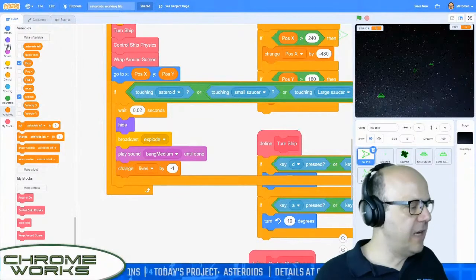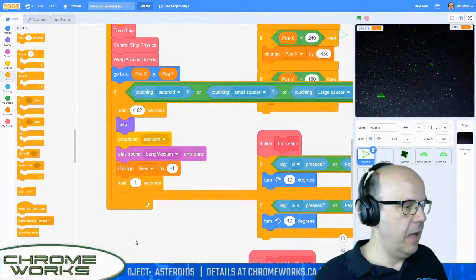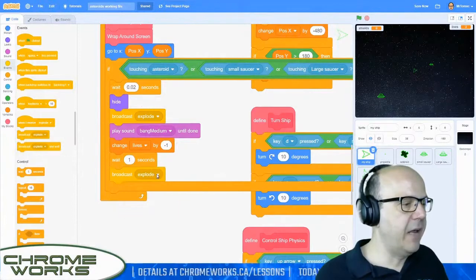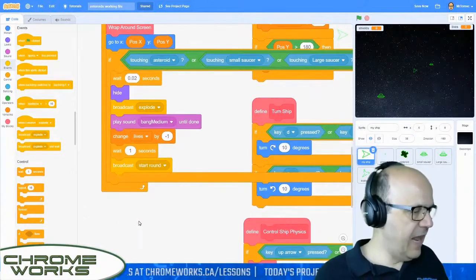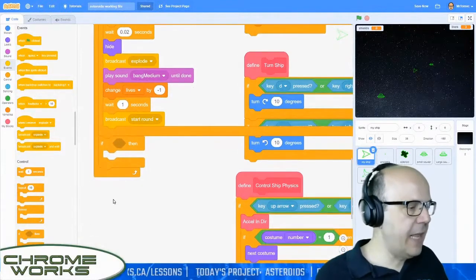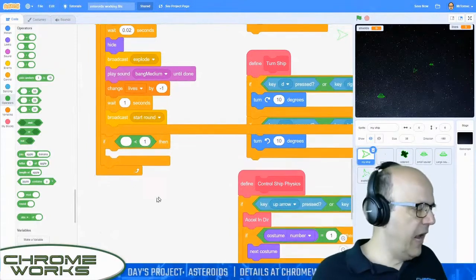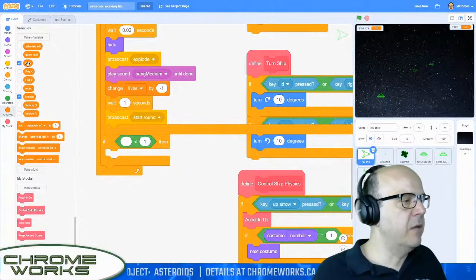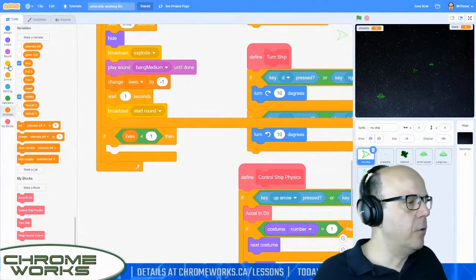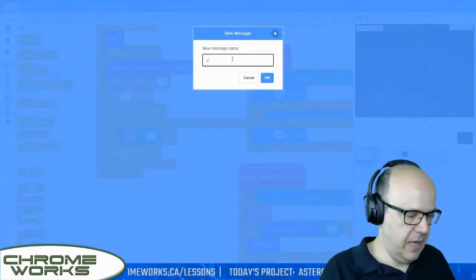Let's wait another one second before we reset ourselves. Then we're going to broadcast a new message, which is 'start round', which is going to get the whole shebang going again. Now we're going to put one more if statement underneath there in case we're dead. We'll say if lives are less than one — we like to say less than one instead of equal to zero in case something freaky happens and you lose two lives at once. If our lives are less than one, then we're going to broadcast 'game over'. We don't have one of those yet, so let's type that out — 'game over.'